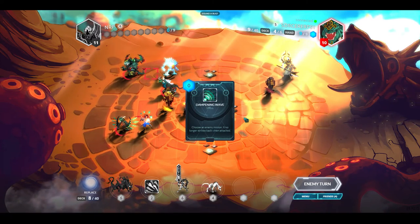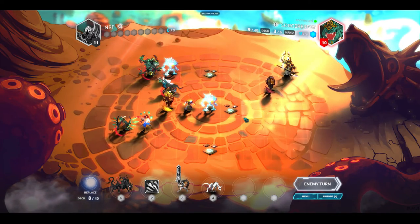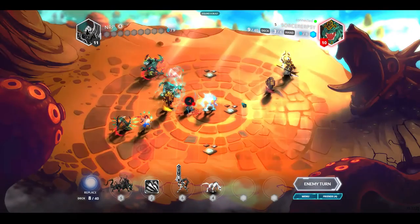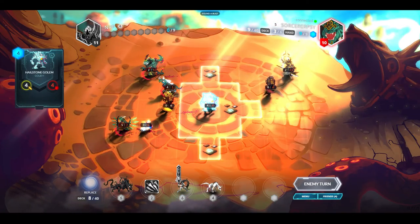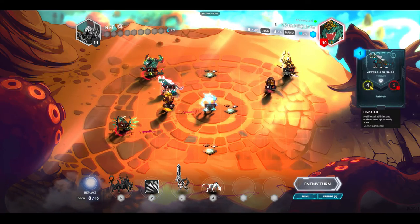An enemy minion no longer strikes back when attacked — so that won't deal damage back to me. That unit's dead so I lose my last guy. Maybe I'll use Mirage Master because he seems to have a lot of low-health things now — I can grab one and copy it.